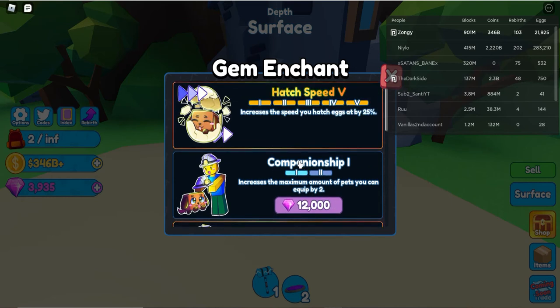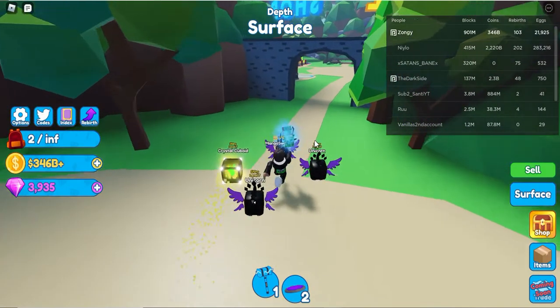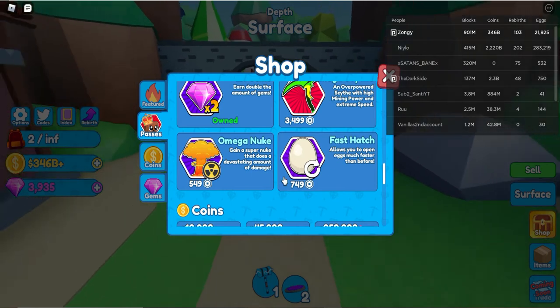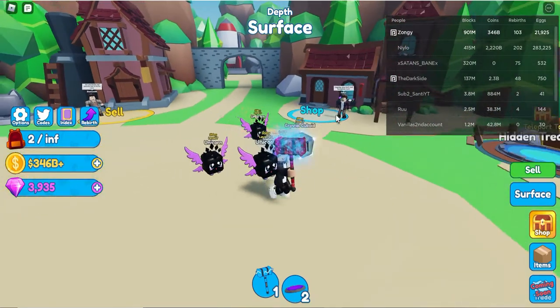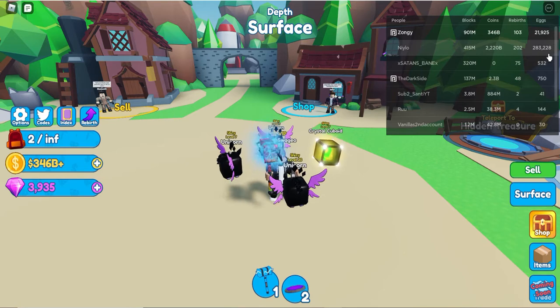Companionship is very, very good — it's just very expensive. Then Hatch Speed: I have it maxed to where it's 25 percent faster than normal. But they did just add another game pass which is Fast Hatch that you can buy, and basically it makes it very fast to open eggs — I'm kind of curious to see if he has it.